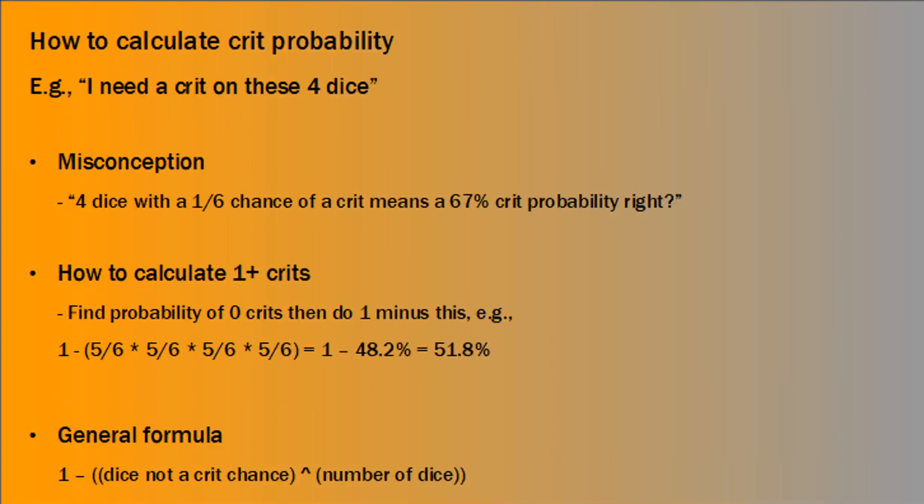So how do you calculate this crit probability? The example we're going to look at: I want to roll a crit on four attack dice. A common misconception is that each die has a 1-in-6 chance of getting a crit, so if you roll four of them you just multiply 1/6 by 4, giving a 67% chance. That's not strictly the case. The way we need to calculate it is to first work out the probability of getting no crits. For the first die, the chance we roll 1 through 5 is 5/6 — multiply that by the same for the second die, 5/6, and so on for all four dice. So it's 5/6 to the power of 4.